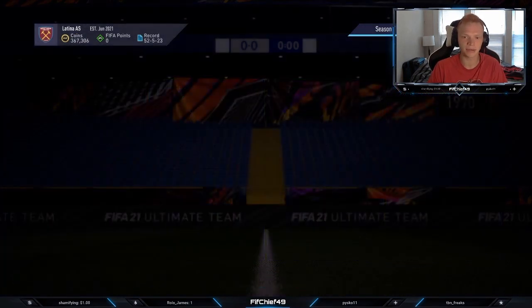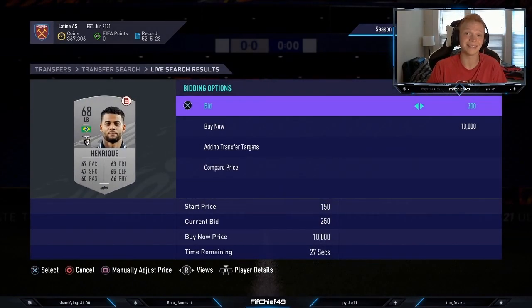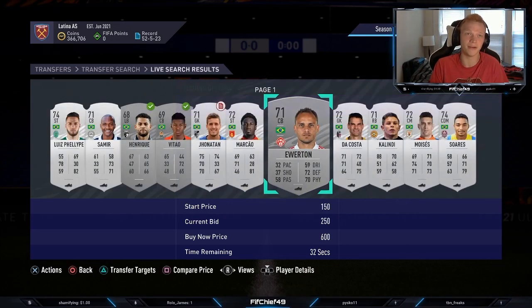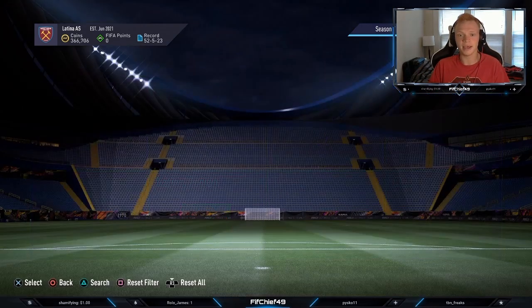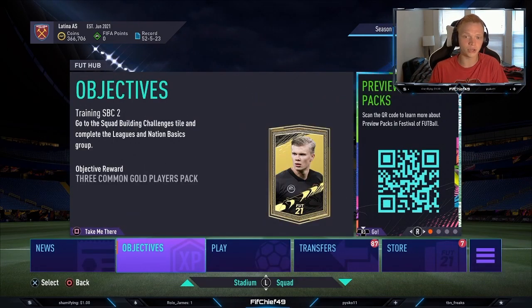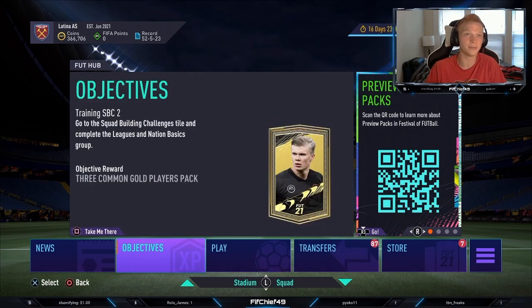It seems like someone is doing the Argentina method because there are a lot of bids rolling in on that, and I'm winning basically every Brazil card, so there's no point doing Argentina if Brazil is this easy. Brazil cards selling for 450 — I can bid up to 400 and still make profit after tax. These silvers will change in price a lot throughout the week due to different supply from squad battles, marquee matchups, and fut champs. You always need to check your buying and selling prices to make sure you're not losing coins or filling up your transfer list with items that won't sell.